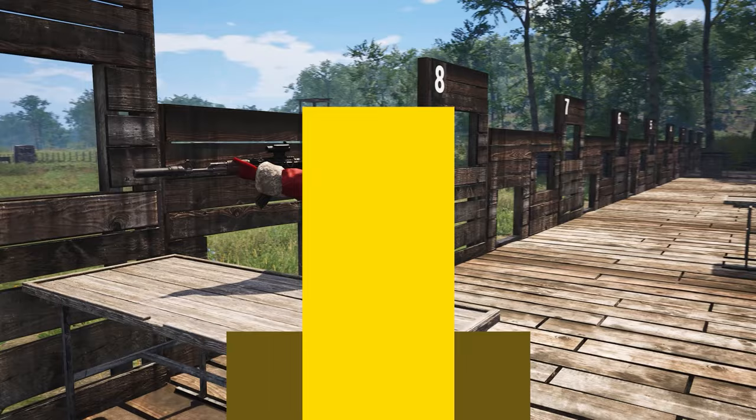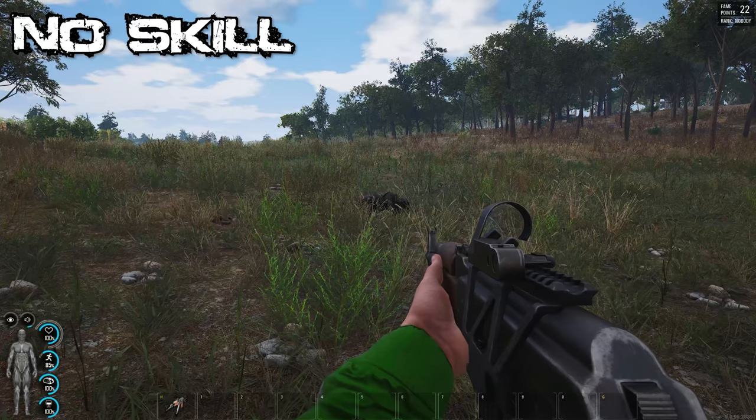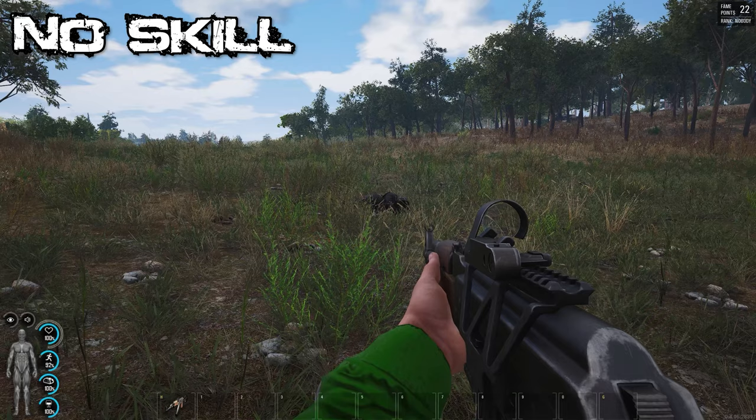Next up we have rifles. To level up your rifles you simply have to shoot puppets, animals, or players. The higher the skill you have in rifles, the less recoil you will have when firing. You will also have less weapon sway when aiming down sights.